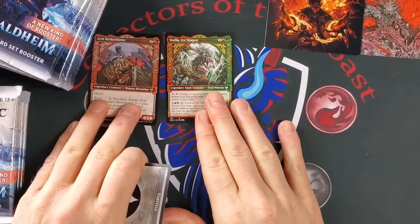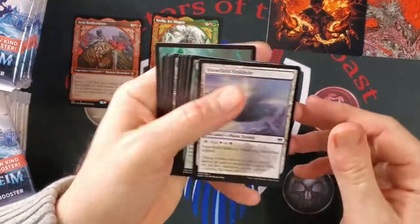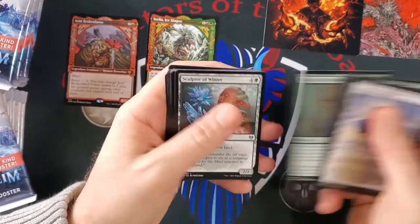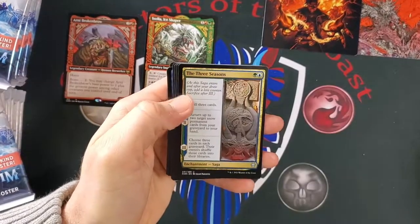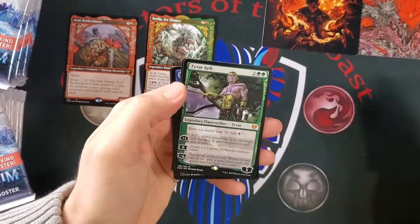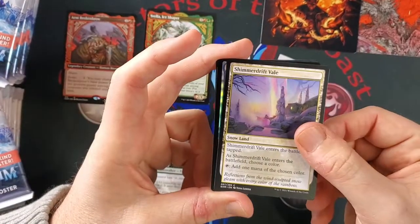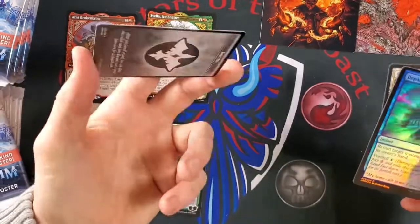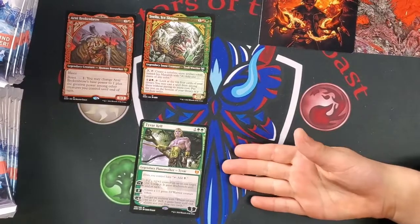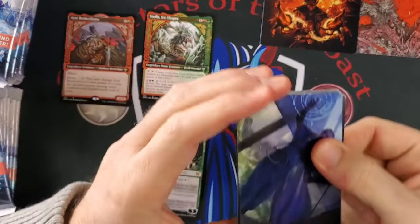We've actually adjusted where we set up our camera a little bit on this video, so it's kind of messing us up. We got a Snowfield Sinkhole. Three Seasons — our first uncommon. Path to the World Tree. Trickster's God — I love this card. Tyberkel. Shimmerdrift Veil. Depart the Realm. It was a Mythic and then another common, because the slots in here are kind of weird.